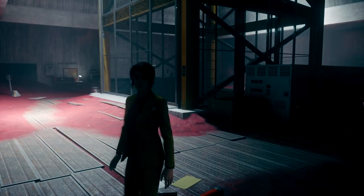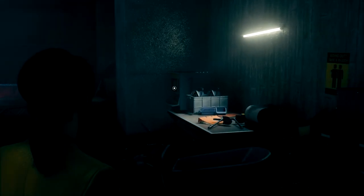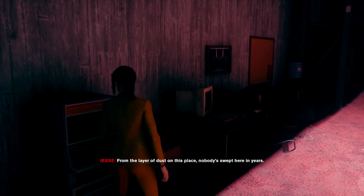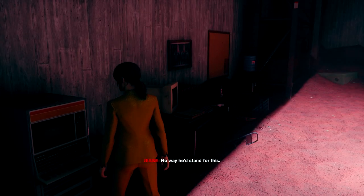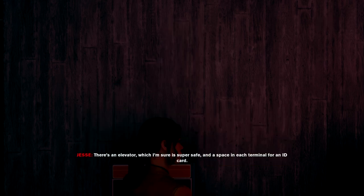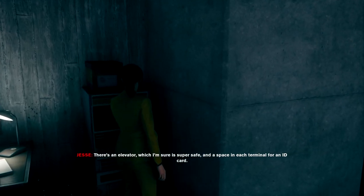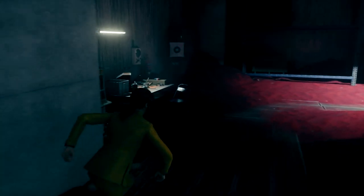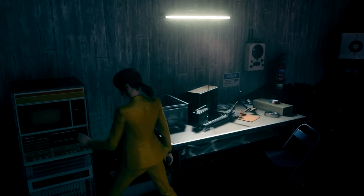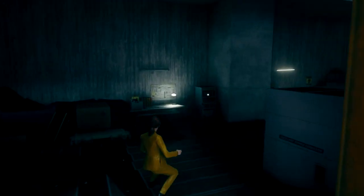Maybe because they all died, Jesse. Alright, so now that we got the cards, we're supposed to just put them into these computers? Apparently we just go from the left. I would hope there are some hints on here — like, there's guns on this desk, so I guess he's the security chief. But the guide said just go from the left. I didn't read the whole guide, just the start of it.